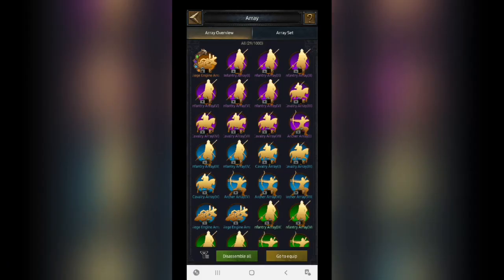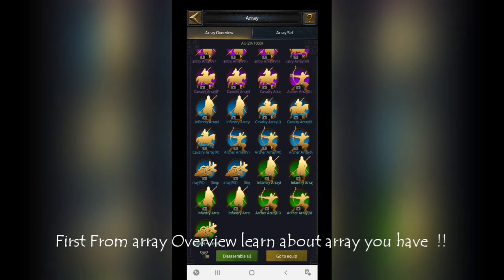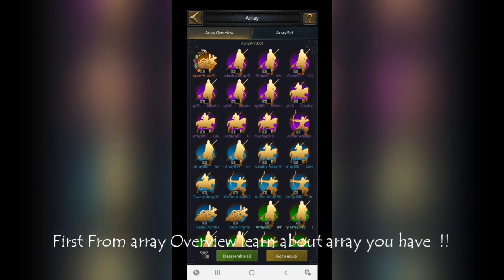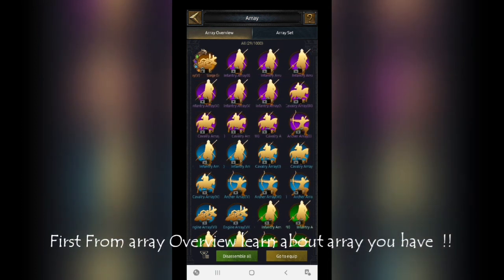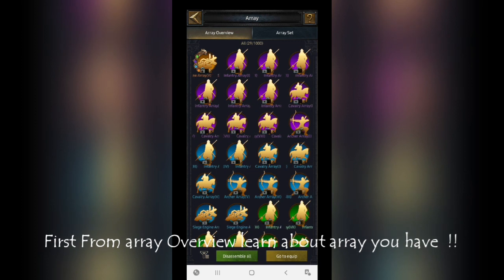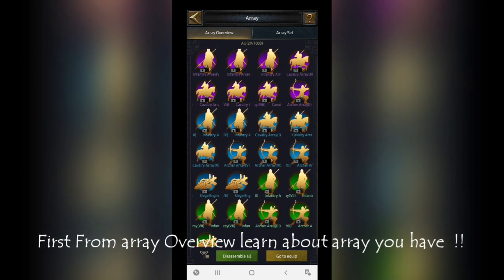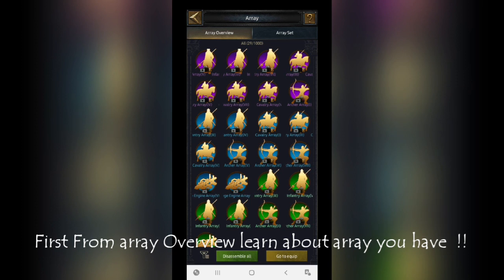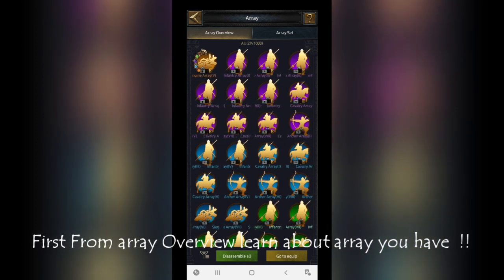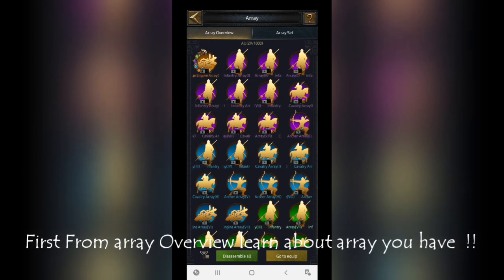Let's start with the array overview. In array overview you learn what arrays you have. There are different qualities of arrays, basically starting from the green one and going up to the gold or orange one. These are the different levels, and there are different bonuses for each. If you have a green array you get one random attribute; blue array gives two random attributes; purple gives three random attributes; and orange or gold gives four random stats.